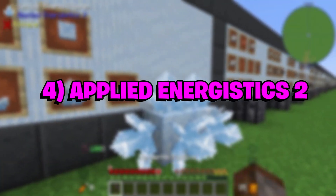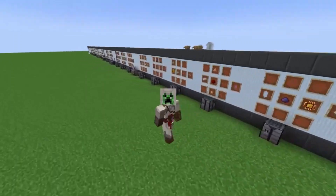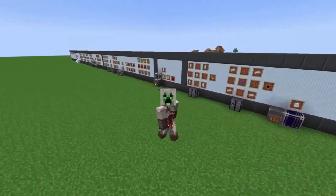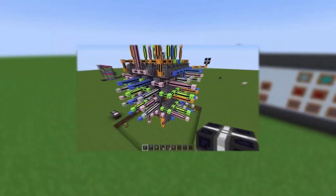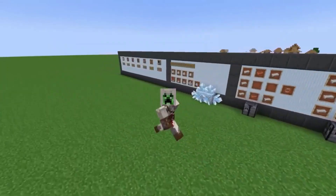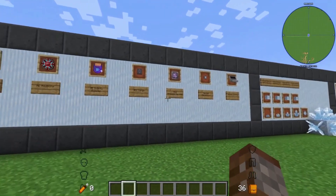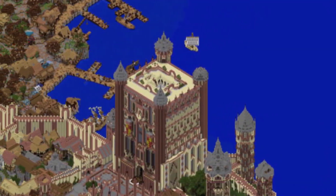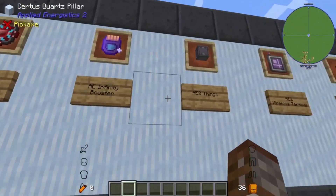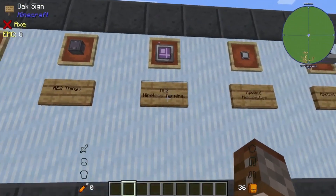4. Applied Energistics 2. Those who like science related to power mechanics and want to apply their skills in the game can do so with Applied Energistics. It is a complex mod with loads of blocks and items that help gamers use energy and transform it in unique ways. Though this mod doesn't offer any ready-made sci-fi features, interested players can create sci-fi machines and contraptions of their own. Despite being complex, this is an extremely famous extension in the community.